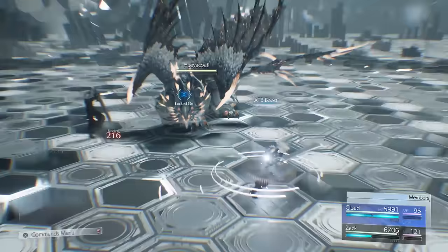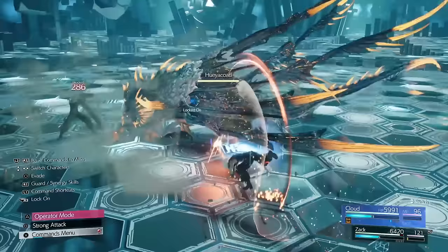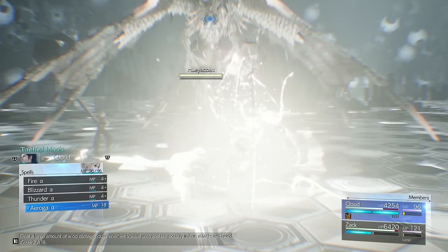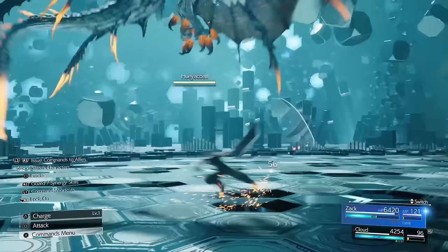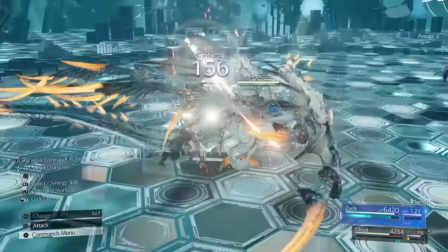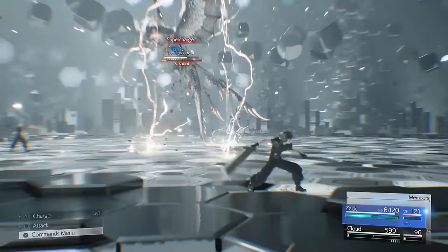So this one, straight away switch to Cloud, dash out of the way. Use A-to-B Boost and then use Prime Mode. Then straight away, hold Square and start building up to A-to-B. Once you're done, use Wind Level 3. Then straight away, back over to Zac — hold Square, do a combo of three, and then a combo of three again to go down. Then quickly dash away before he does this attack.